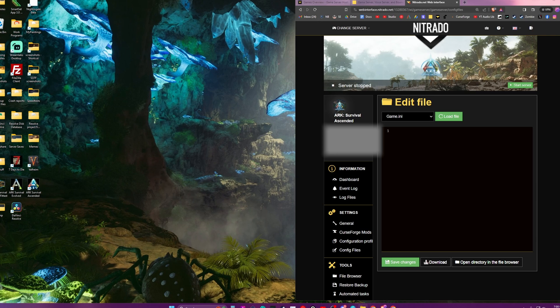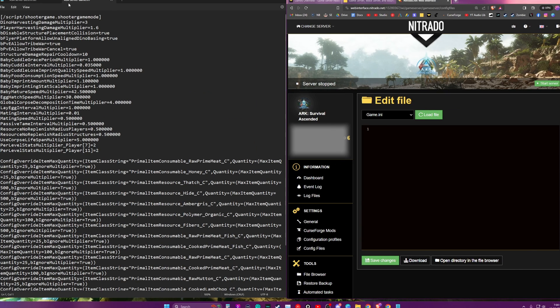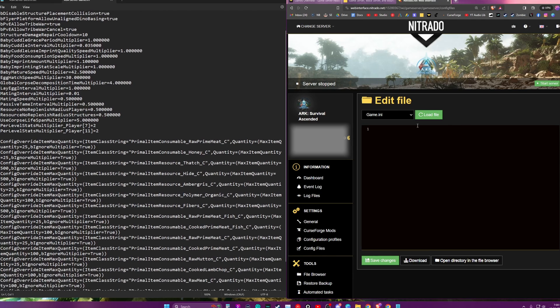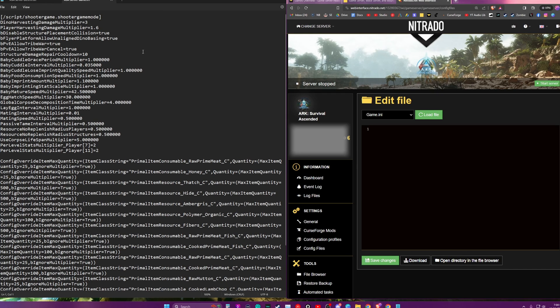I've got a notepad document here that I've saved from other servers I've set up with ASA. These are based off of server configs I used for Ark Survival Evolved — a lot of them are the same. First we've got the game.ini that I change. The basic gist is I've got settings to lightly boost harvesting, breeding, mating cooldowns, and baby raising.